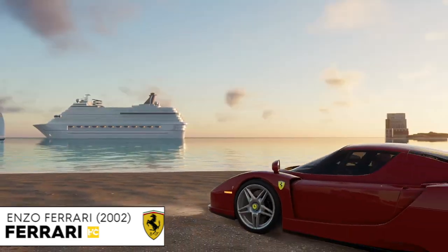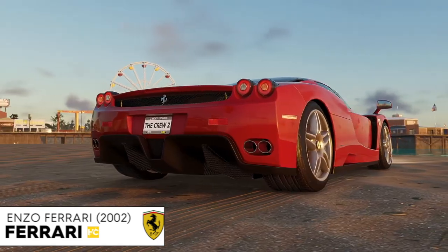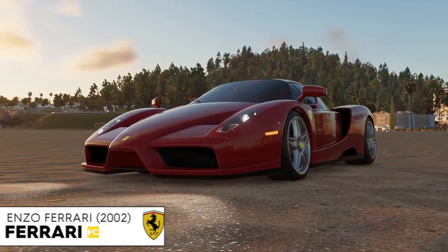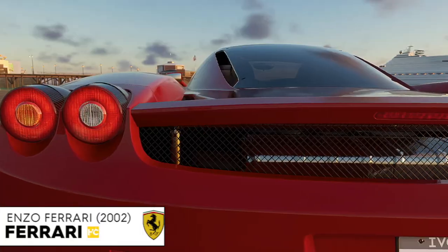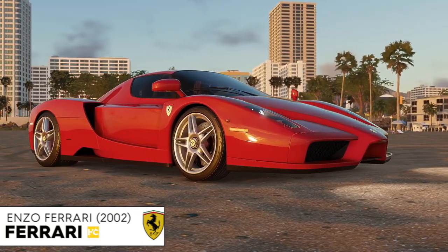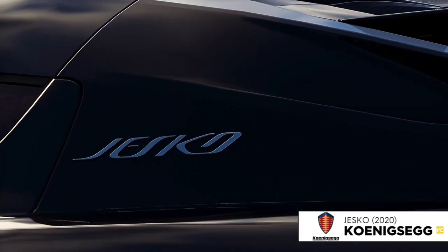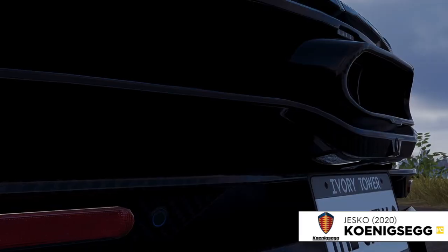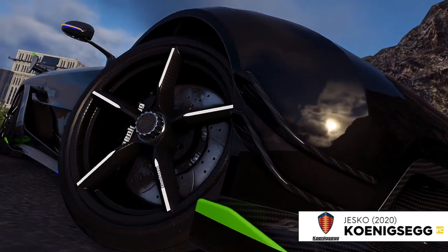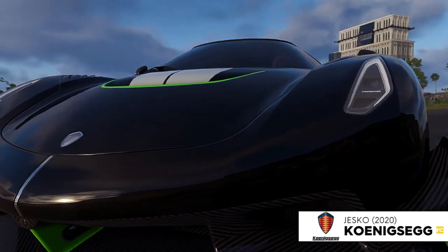I thought it was just going to be the Koenigsegg Jesko, but as you can see from the screen we've got the Ferrari Enzo - a beautiful car from 2002. You don't get this car straight away; it's going to be part of the Elite Bundle 4. I don't know if you have to pay for it or get it from the Summit, but I'm still looking forward to it.